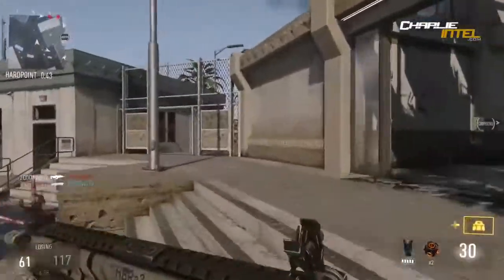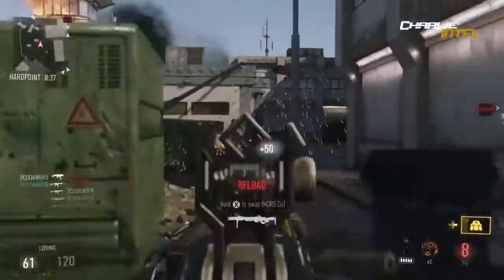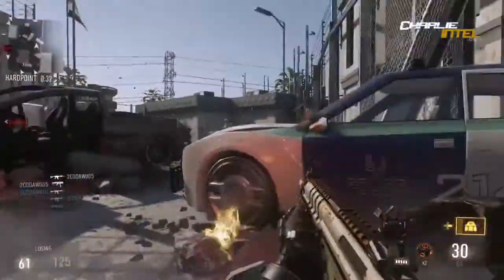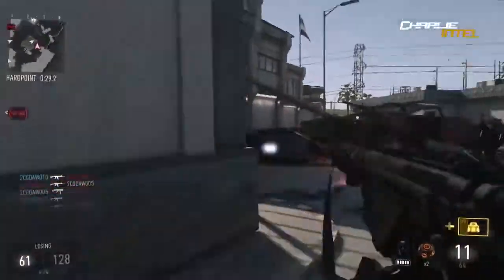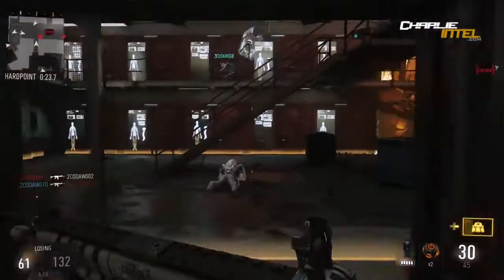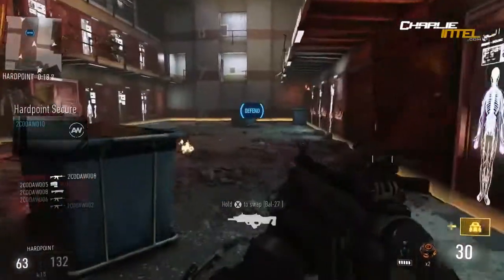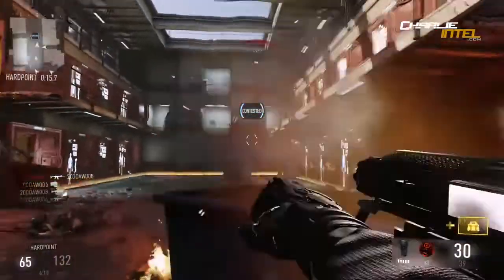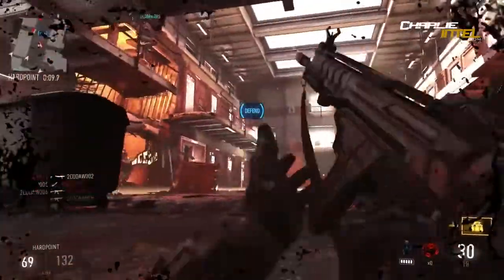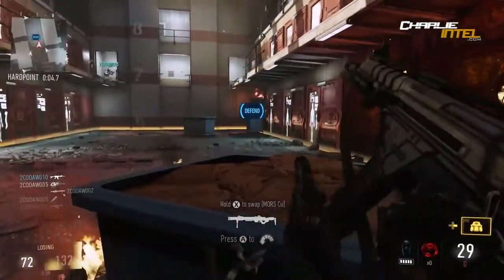Tier 2 perks — we have Blind Eye, Peripherals, Fast Hands, Cold Blooded, and Gung Ho. Our first cool one here is Peripherals. It increases the radius of your minimap and prevents death icons from appearing when an enemy is killed. So it's like Takedown from Ghosts combined with a brand new part that increases the radius of your minimap, which is really cool. That's very new and I never would have thought of that as a cool perk, but it actually is.